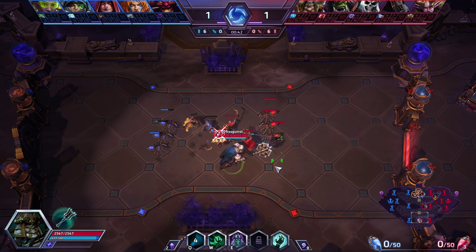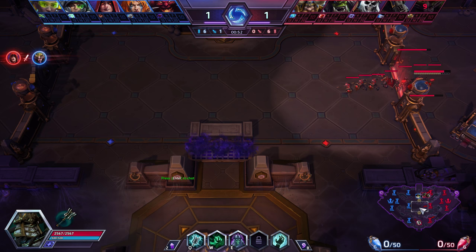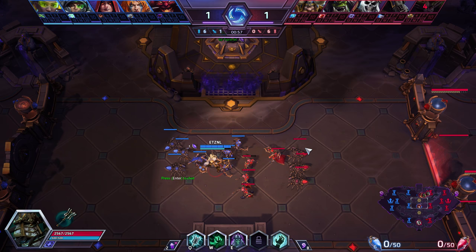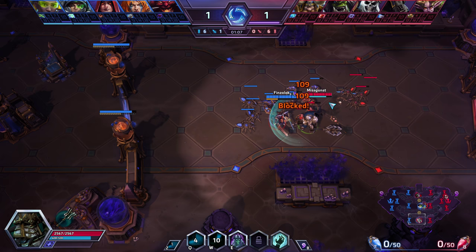Nobody from the enemy team is there yet, but I can see top rotating and trying to kill Lunara, which happens. I'm going back — I could try to get mid soak since nobody will be here in time. We have Valla and Lucio here though, so I'm not sure I should be here. I'm just hiding, hoping my team arrives before the first minion dies.